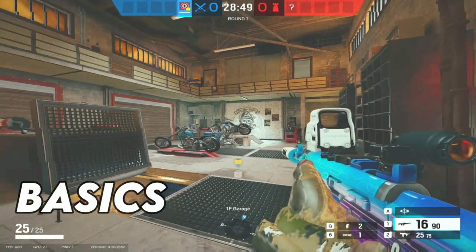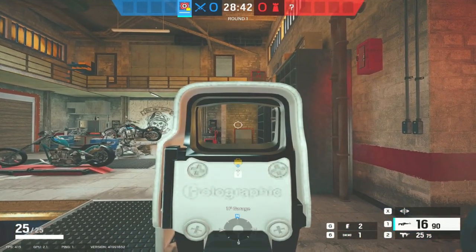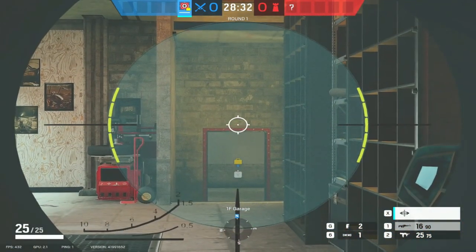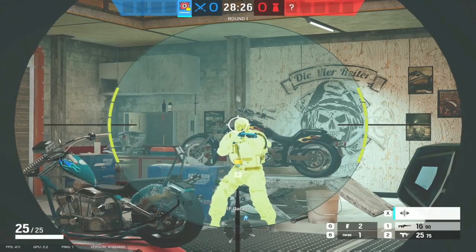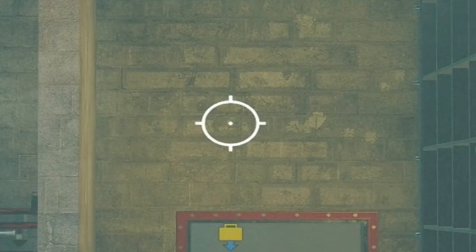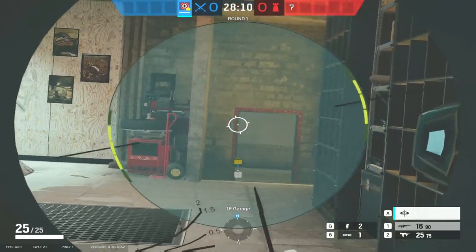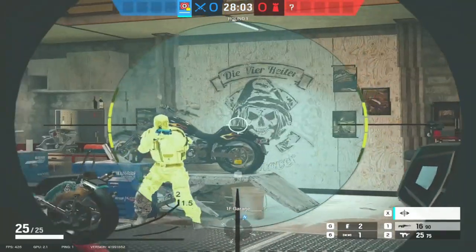Starting with the basics here in Garage. You have the standard one-time scope, whatever you choose to use, and if you then press the gadget button it flicks the magnifier across, creating a four-times zoom on the scope which also becomes thermal. We can see Smoke highlighted in yellow — nice and easy to see. The holographic sight reticle is kept, so whatever reticle you use, whether it's the Russian holographic or the red dot, the scope keeps that same clean reticle in the middle.